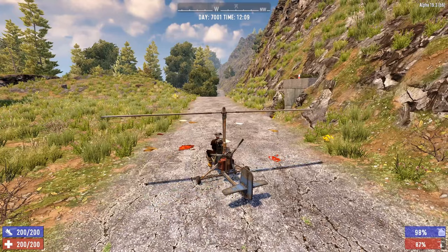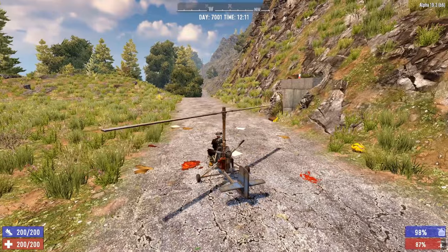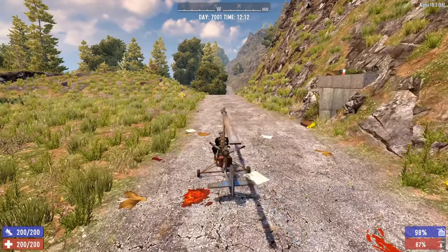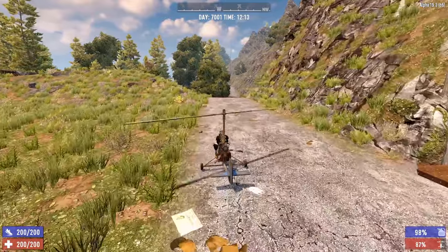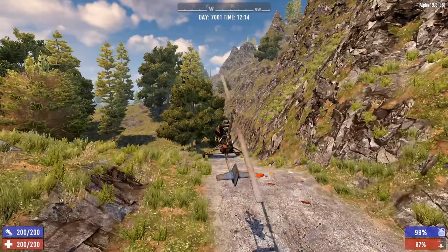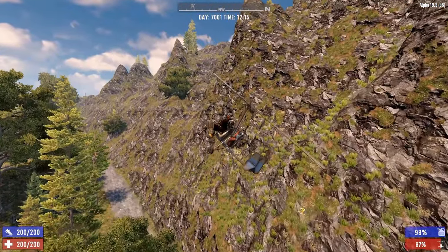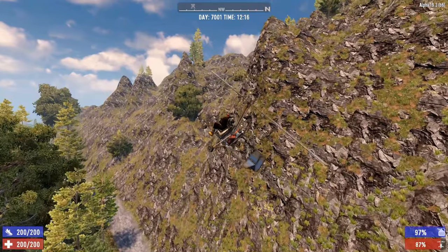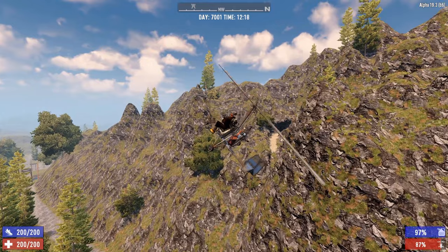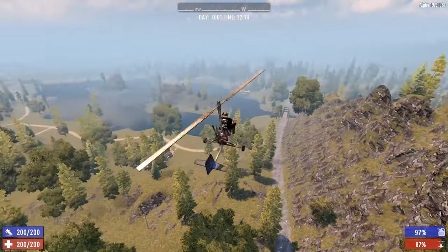To take off, hold W to build speed, then tap the Space button slightly to get some elevation. You'll see the nose tilting upwards — and then you're flying. Once you're airborne, you don't need to keep tapping Space if the nose is already up. Tap it more to climb further, and use C to bring the nose back down.